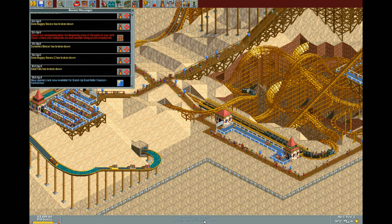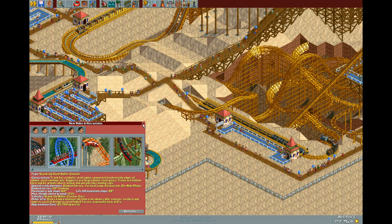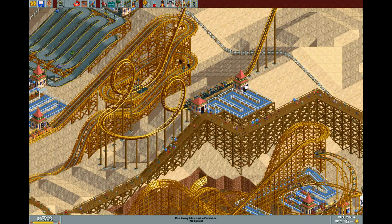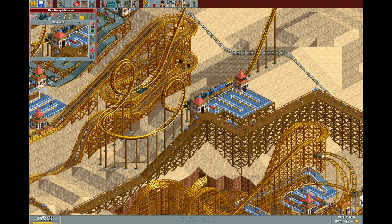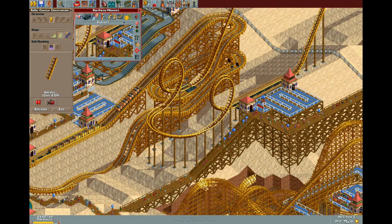We've just unlocked a corkscrew for the stand-up roller coaster. What I would like to do is actually edit and change our runaway minecart in order to have a corkscrew.